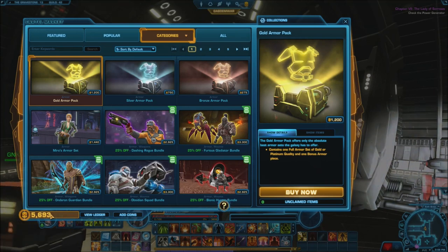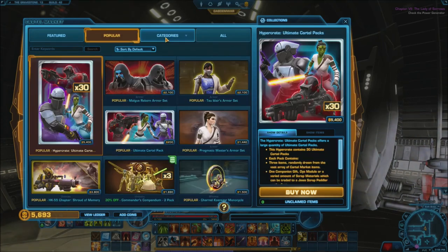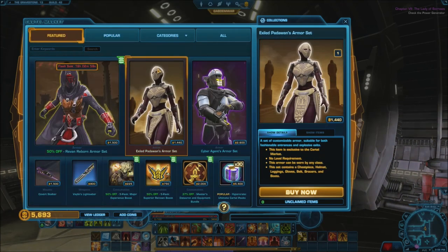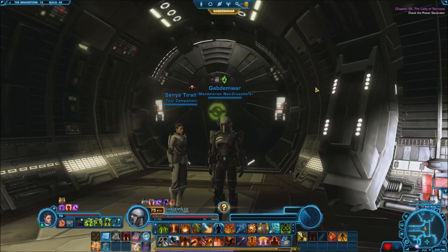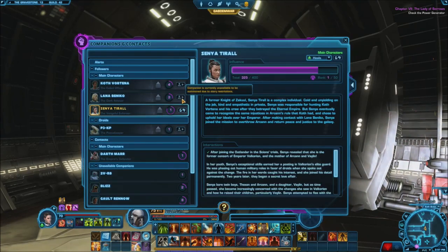I want to buy some customization for my characters. It doesn't cost a lot — like 40 bucks or something. I feel like right now I have enough to do it, so why not? I have a brand new costume right here that looks really cool. So this is the one I'm going to take for Senya. But before we take it, I want to make sure that we're good here. Let's see if I choose Lana.